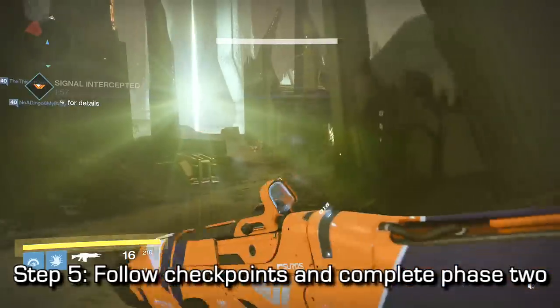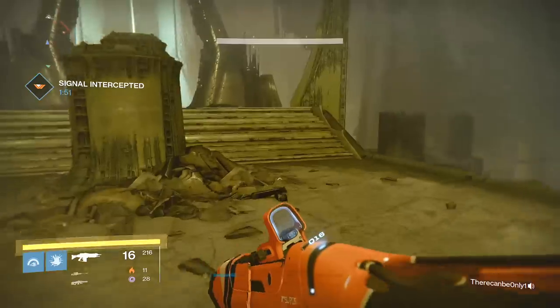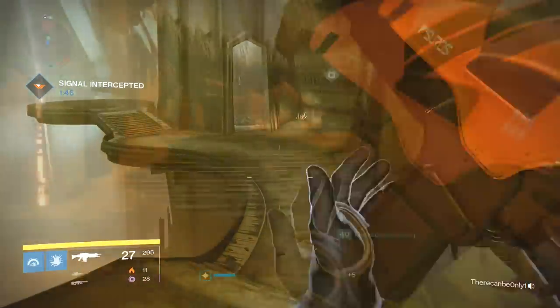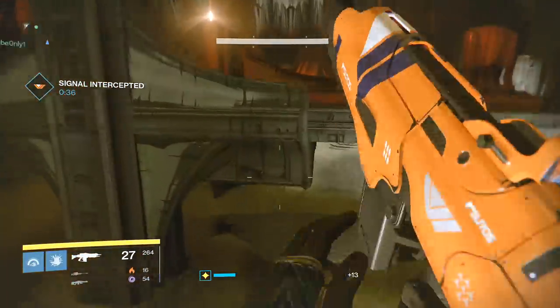For phase 3, follow the checkpoints into the Founts and you're going to need to kill the final boss in that Founts area. He'll be at the back of the room, and once you kill him you'll complete phase 3, which will unlock the Skyburner's security pass. I will rejoin you once I kill that boss and actually acquire that pass.